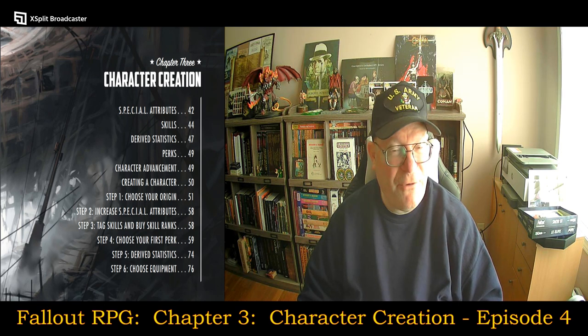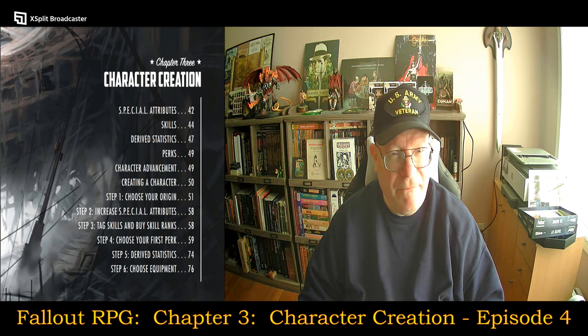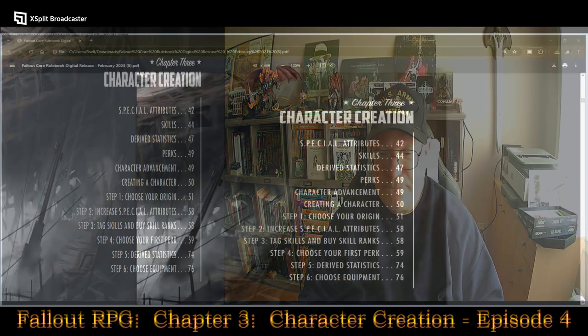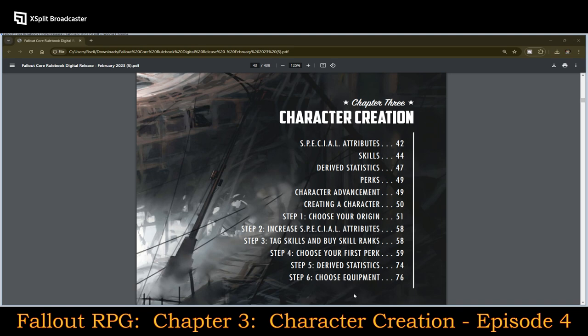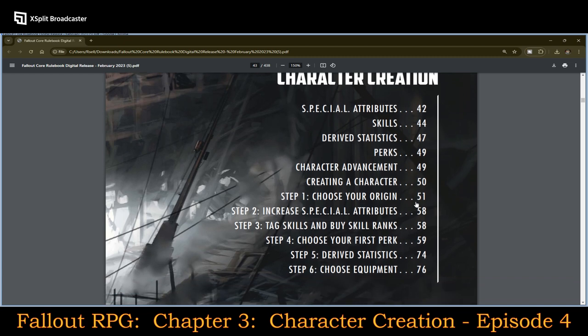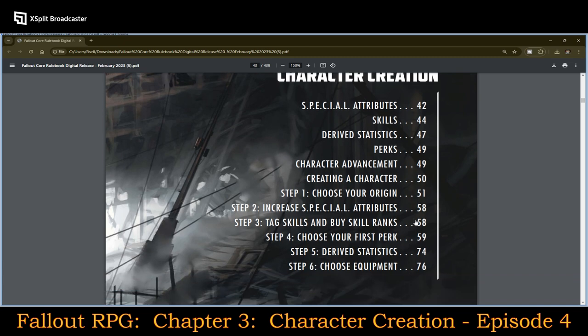Without further ado, let's start taking a look at character creation for Fallout RPG. So here we go — I'll expand the size of this so you can see along as well. There are the SPECIAL attributes, then skills, derived statistics, perks, character advancement, creating a character, and then steps one through six.